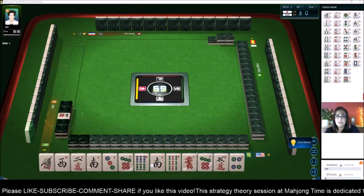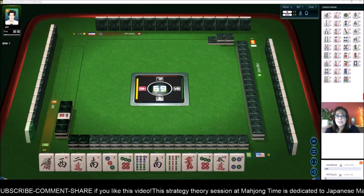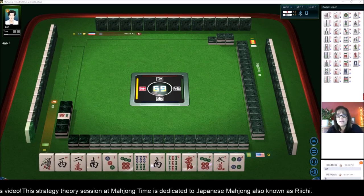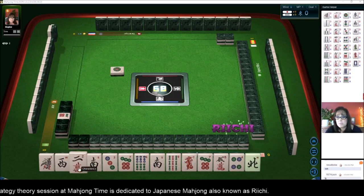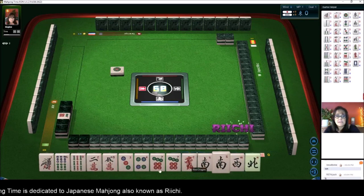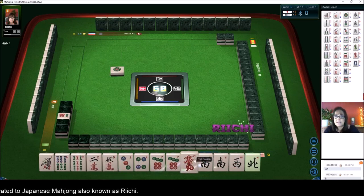We just launched into a game at Mahjong Time. In this strategy theory session, we're going to be playing Japanese Mahjong, also known as Riichi. If you're new to the game, look for links in the video description below. You can download this player reference and see some links to videos that can help.